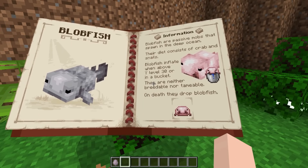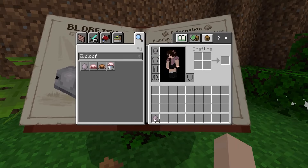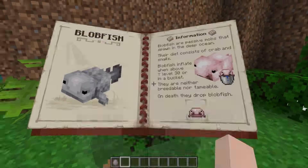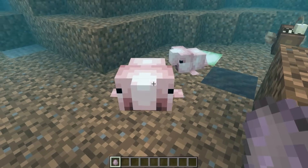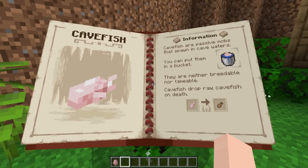The next one is the blobfish. You can eat them and put them in a bucket. There's the raw one, the cooked version, and the bucketed version. Let's go ahead and see what the blobfish looks like in the water — oh my gosh, that looks amazing! My new best friend.